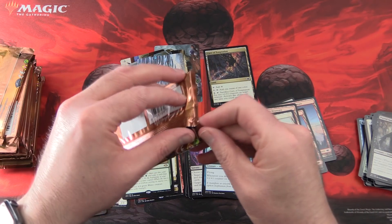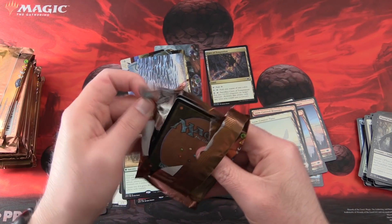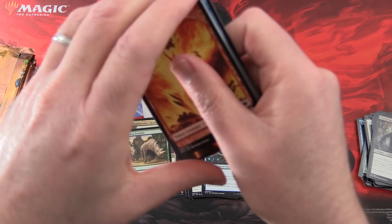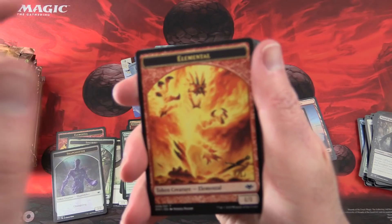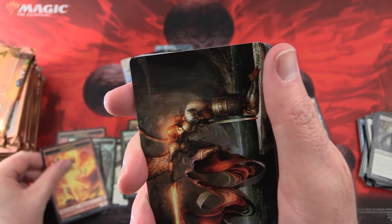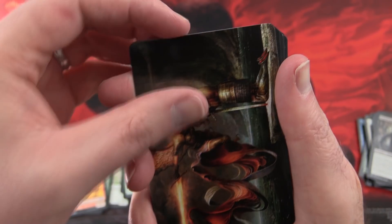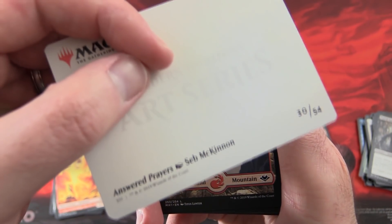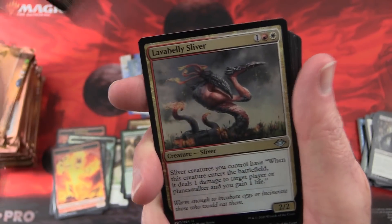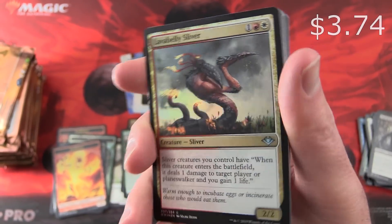We love the Goblins here on MTG Unpacked. If you have not checked out the Goblin Hunt video — we went hunting for Goblins and showed off the Goblin collection — I'll pop a link up in the corner. We've got an Elemental Token — I think that's Seb McKinnon artwork, let me double check — yes it is. Snow-Covered Mountain and a Foil Lava Belly Sliver.